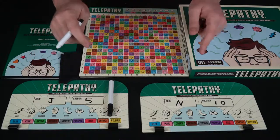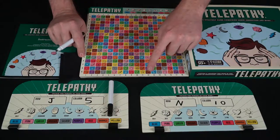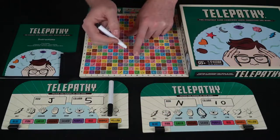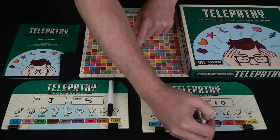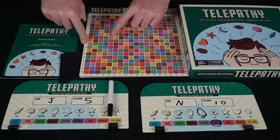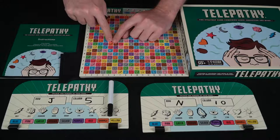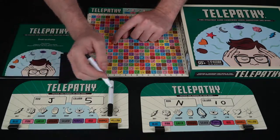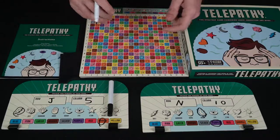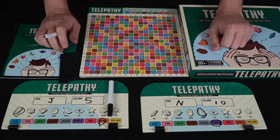Remember also, for instance with N and 10 — go ahead and look there — it's going to be a moon, so you can go ahead and circle that as a reminder. And it's also purple, so you can go ahead and circle that as a reminder. And then J and 5: that's going to be this little lightning bolt here, and it is orange. So they're going to go ahead and circle their bolt and orange.